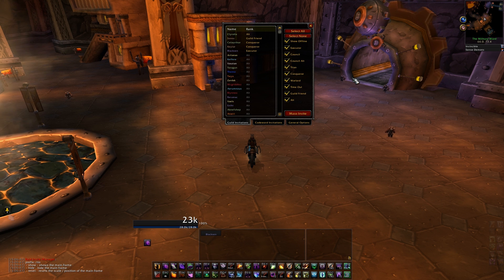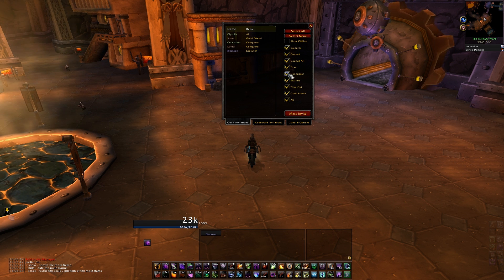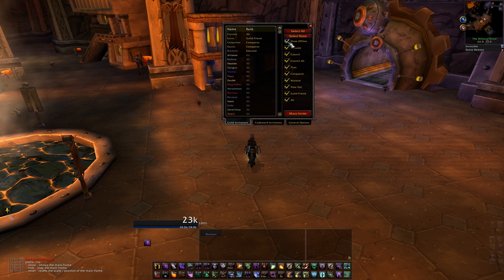On the first tab, you have the option to initiate mass guild invites. Your entire guild roster will be shown on the left hand side with the applied filters. Right now I'm showing all the guild ranks and everyone who's offline, but I can click to hide or show certain ranks, and I can also click to hide or show offline individuals.